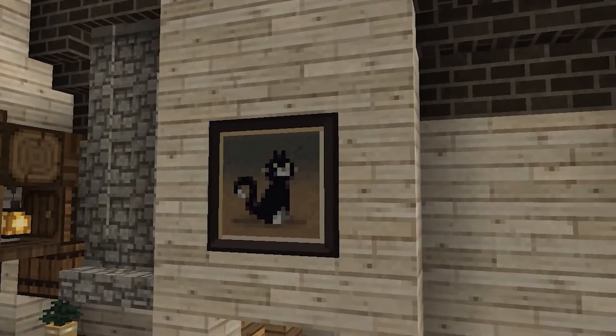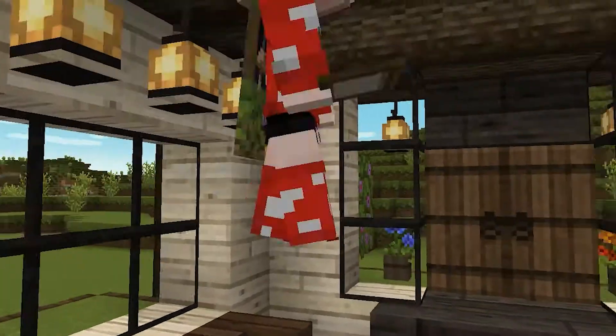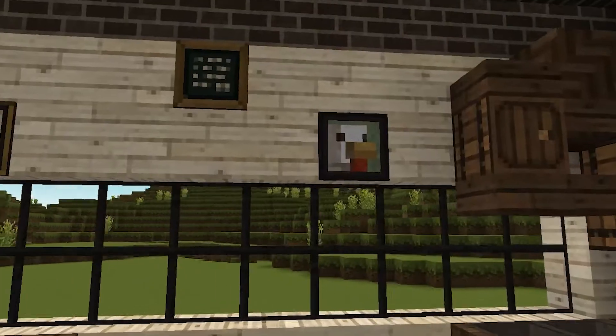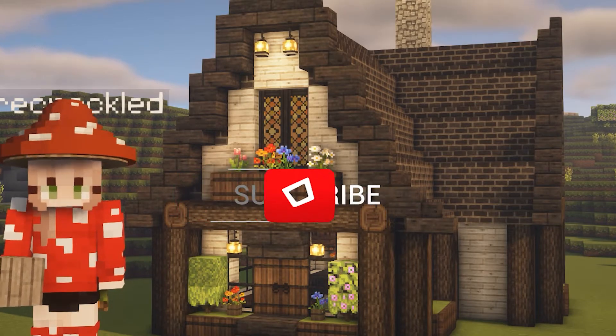Now we're just going to choose our paintings. Look at how cute that little cat is, and look at all the other paintings as well — they are absolutely gorgeous too. And we're actually done with the house. What do you guys think of it? I love it so much.